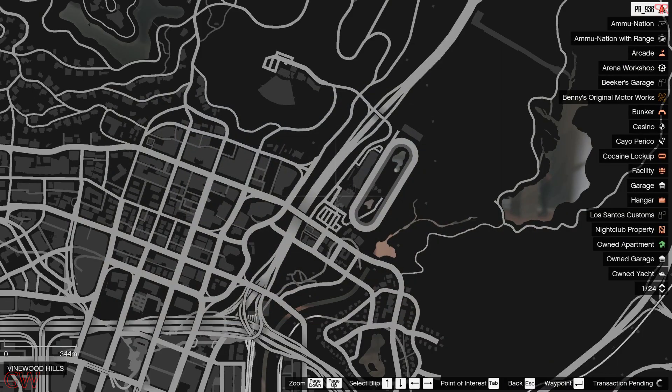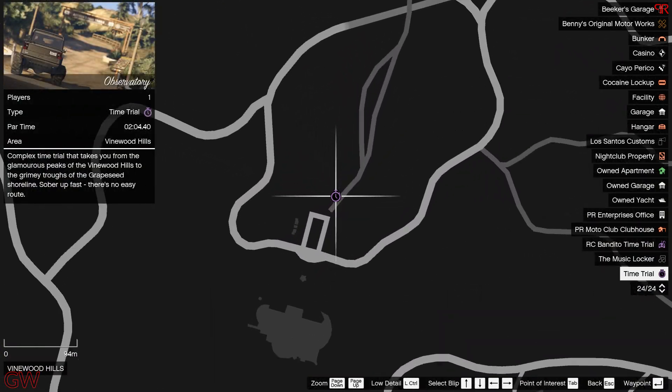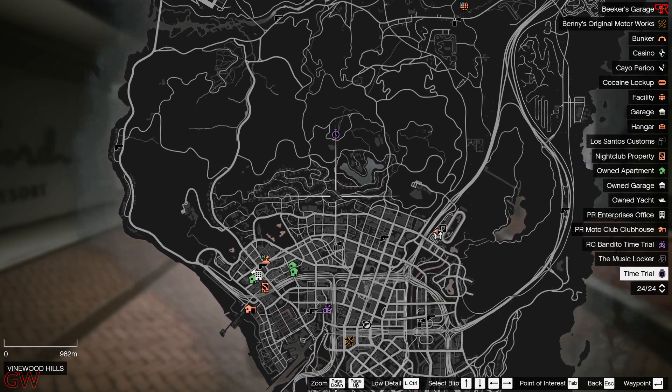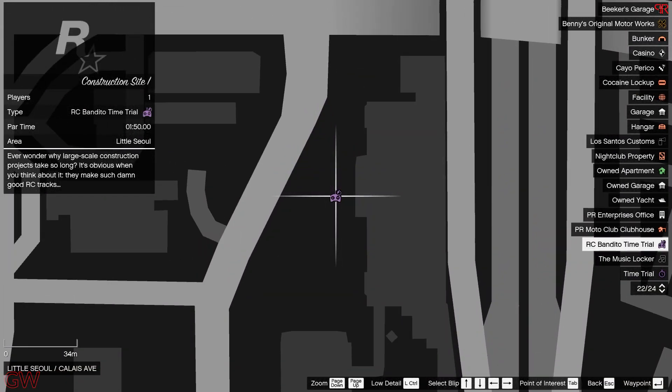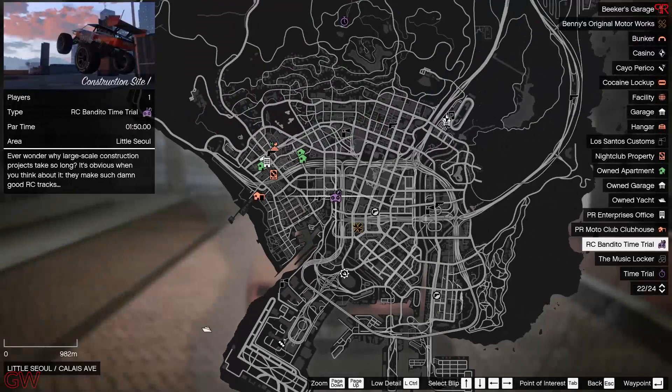Moving on to the time trials, we have the normal time trial going on at Vinewood Hills near the observatory with a par time of 2 minutes 4 seconds — this is a repeated one. For the RC time trials, we have it at Construction Site 1, which has been repeated for about the 10th or 11th time. So nothing new here.